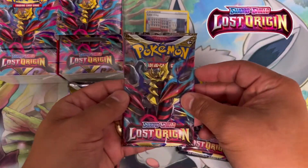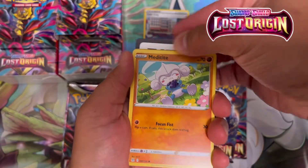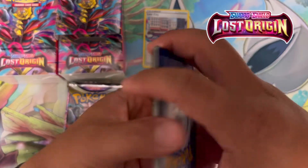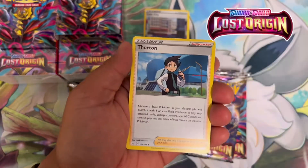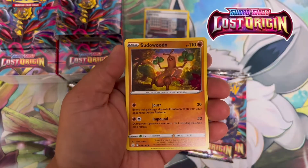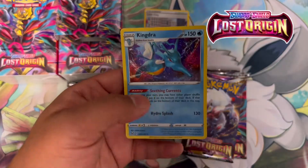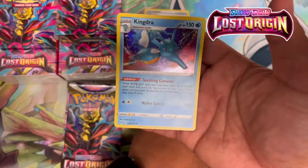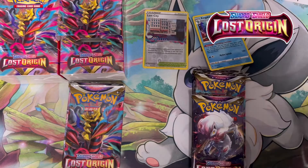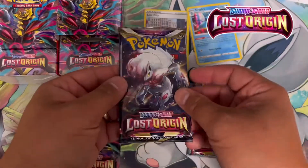Pack number two, going right at it! Have you guys pulled the Giratina yet? Code card for you guys. One, two, three, four. Sudowoodo, Phantom, Polywrath reverse holo, and a Kingdra holographic — holy smokes, that is a nice holographic! They are not messing around. I've gotta get some penny sleeves because that one deserves some protection. On to pack number three!